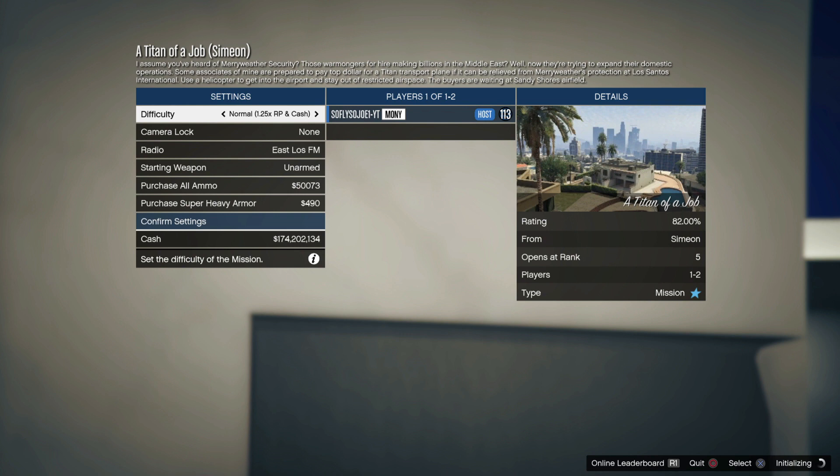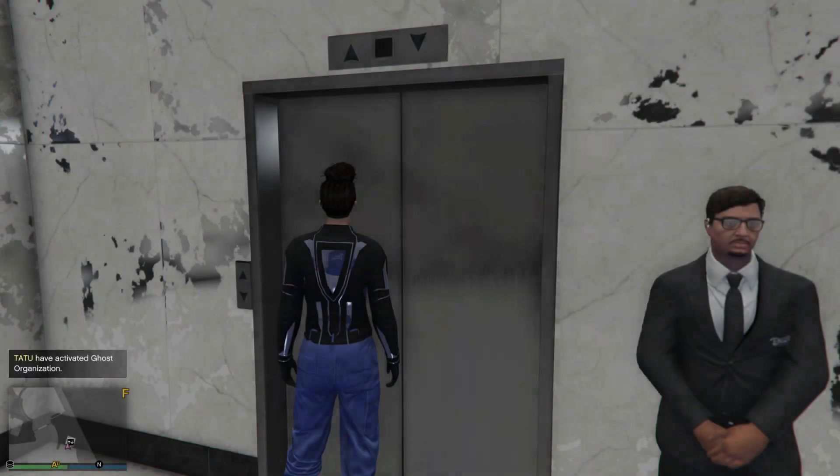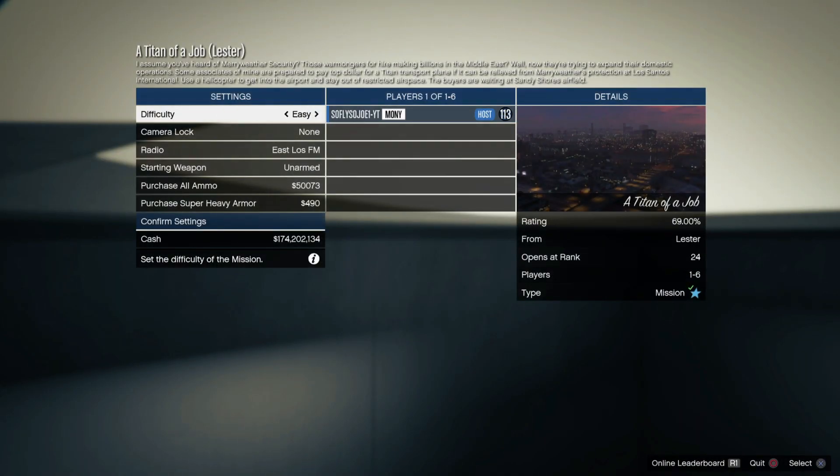When you back out of the job, you're going to see the first alert. Quickly spam X on that alert screen, continue spamming X — you'll click Penthouse and continue to go inside the elevator.